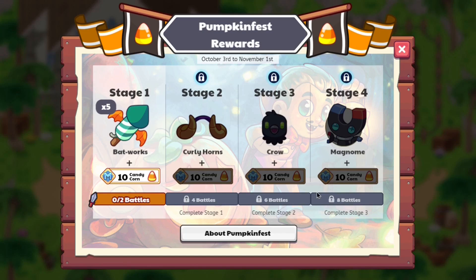This Magno pet is kind of interesting — it basically goes from a normal magnet to a circular magnet. In total, if you're wondering how many battles you'll need to do to get the last pet, the Magno, you will need to do 20 battles. If you're going for the helmet, you only need to do six battles; if you're going for the crow, you only need to do 12.